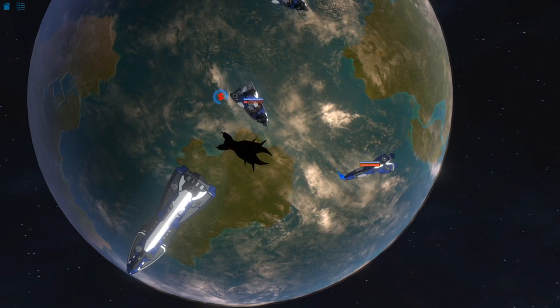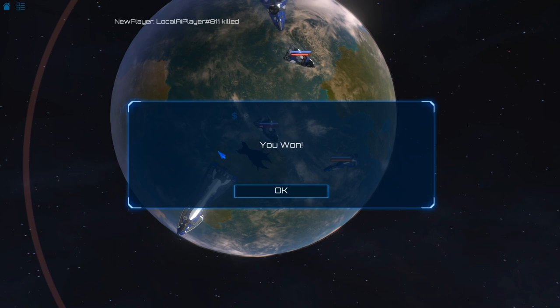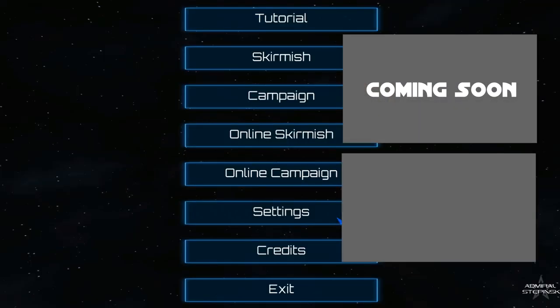This destroyed planet kind of looks like Earth though — we're taking over Earth! We have won! And that's it — this is Admiral Szczepinski. I hope you enjoyed my little let's play of it. You can click on the top right to watch Nova Drift, or click on the bottom right to watch Evil Bank Manager. I'll see you there — bye bye!